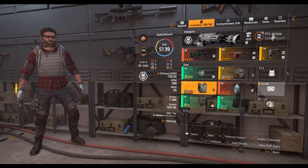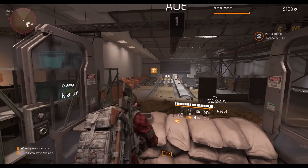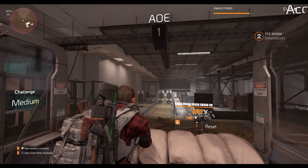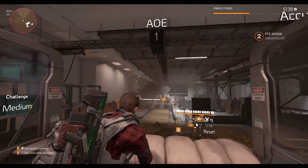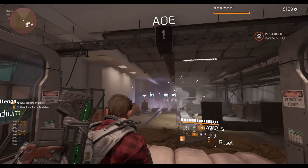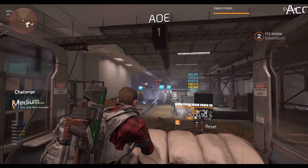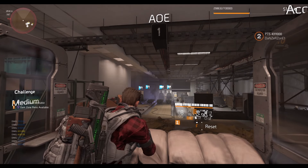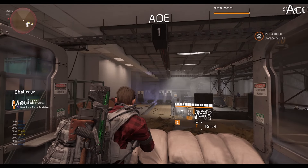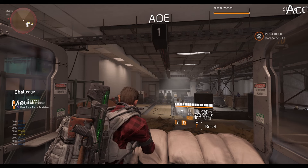Let me show you something - I have a decoy here, I'm going to throw it in the middle of the enemies and you'll see they just constantly explode with just the decoy. It only works on skills that you throw - throwable skills like a decoy, Seeker Mines, maybe Turret and Drone as well. You can see that every five seconds the explosion is happening. Something like a shield will not work because you don't throw a shield, so any throwable skill will work.